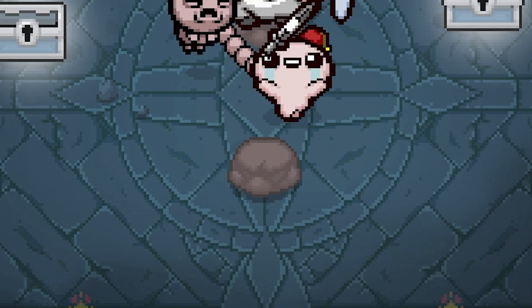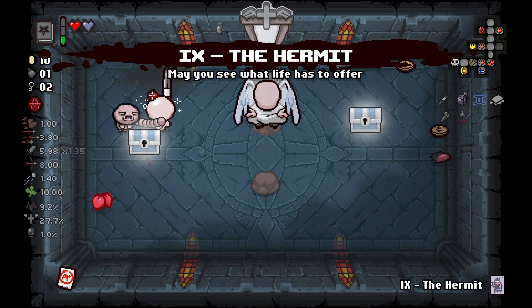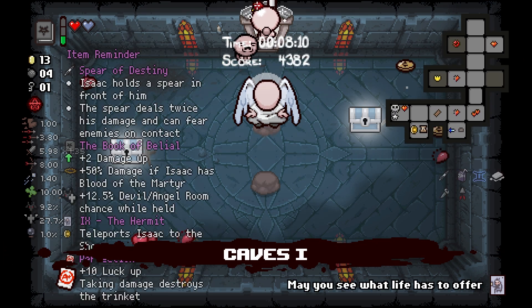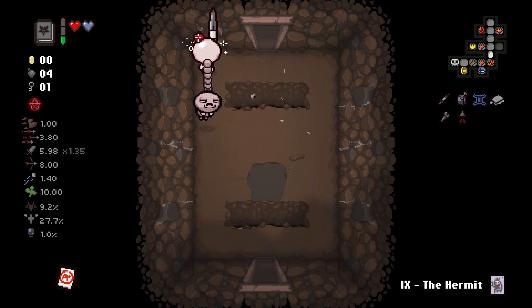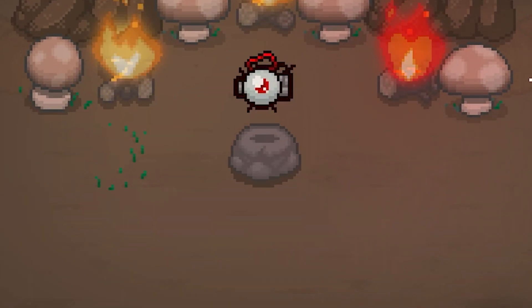We get Spear of Destiny — such a good item. I'll rely on both of these to get keys. This should TP me to the shop. I still have a treasure room to check so I'll go for that. Get as many soul hearts as I can — oh no, I don't need soul hearts, I need HP ups. Collecting a soul heart was a waste because then I can't guarantee myself the deal.